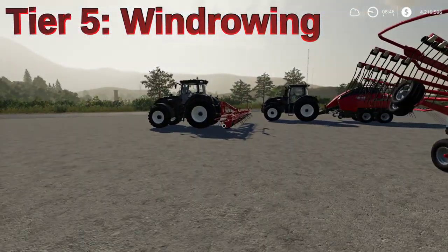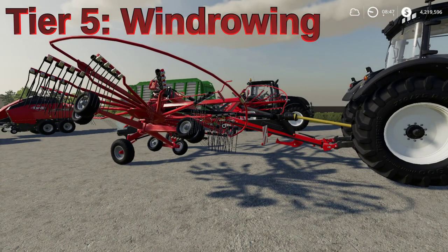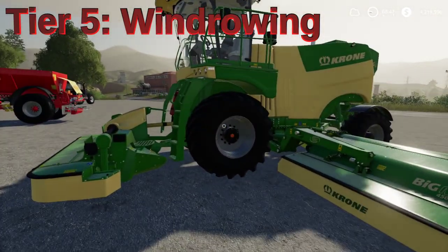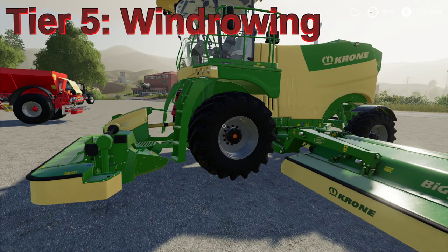Another option is a windrower. After you ted a field and have all the grass spread out, you may want to use a windrower so you don't have to drive over the entire field to pick it up — it will put it into nice, neat rows. Tier 6 has to be done by hand, so using a windrower makes collecting much easier. Also back in Tier 4, the Krone mower has the ability to put the grass into a windrow for you already, which is great especially if you're just doing grass.